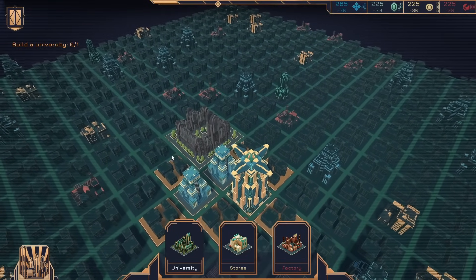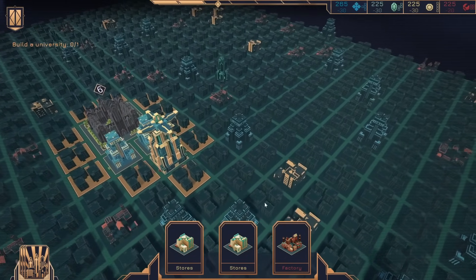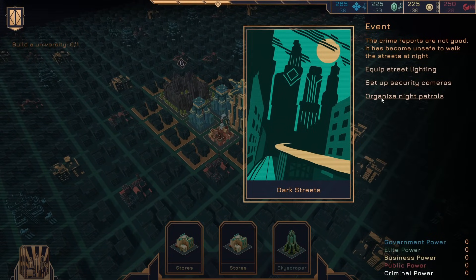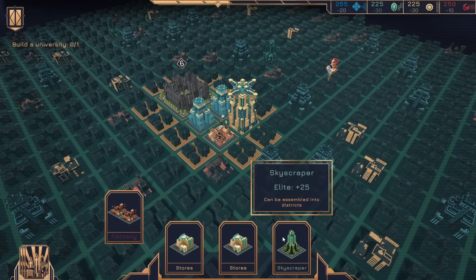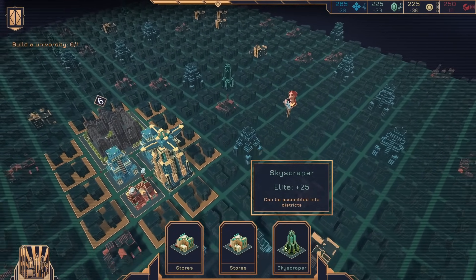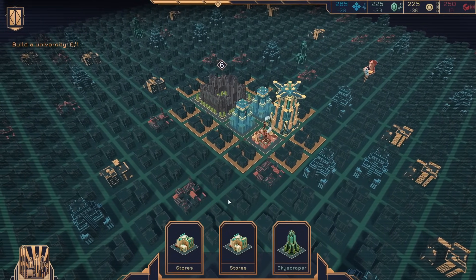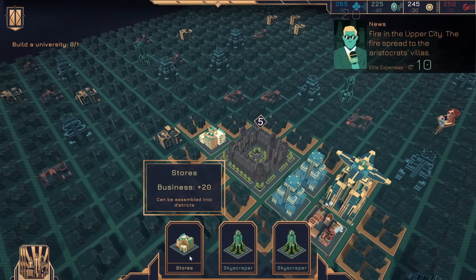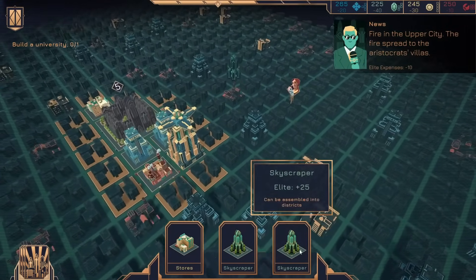We can just get a university right from the get-go — let's just slap that down. No good places for stores, but I could put a factory here. The night patrols worked well last time. It's not my favorite loadout lineup. I guess I can actually put these stores here. And there's our first request popping up.